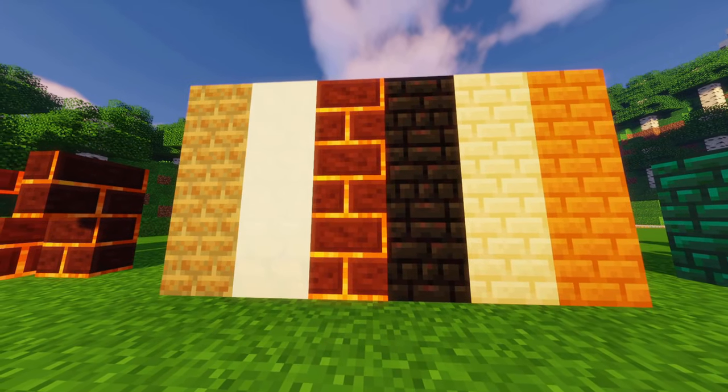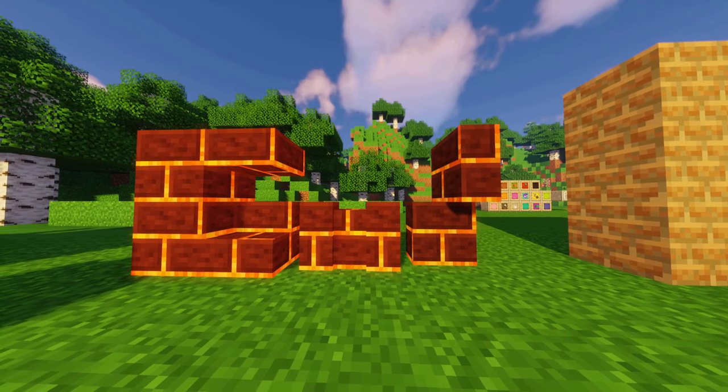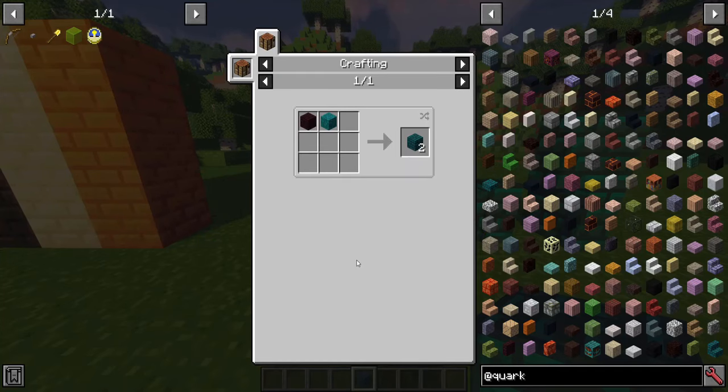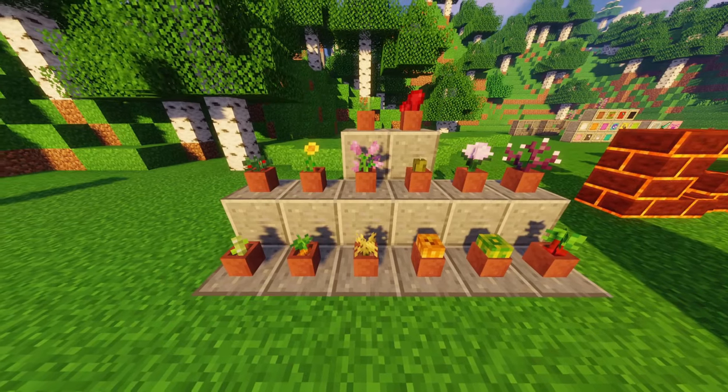More brick types, e.g. snowy, charred, sandstone — for every type there's a whole set. In 1.16+ a blue nether brick made out of warped nether bricks was added. More potted plants like sugarcane, melons, nether warts, or even chorus fruits.